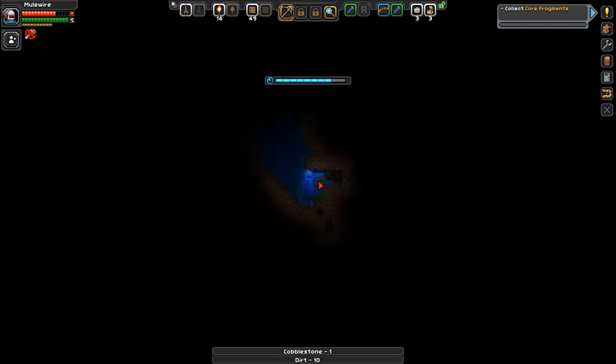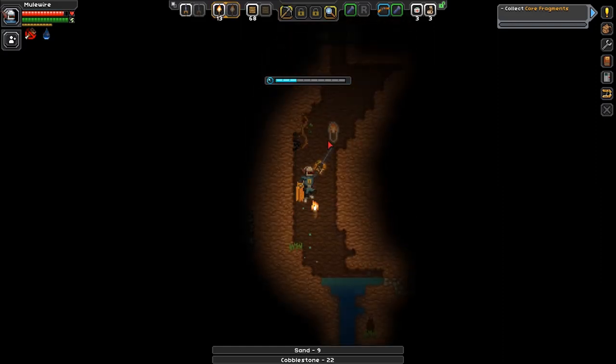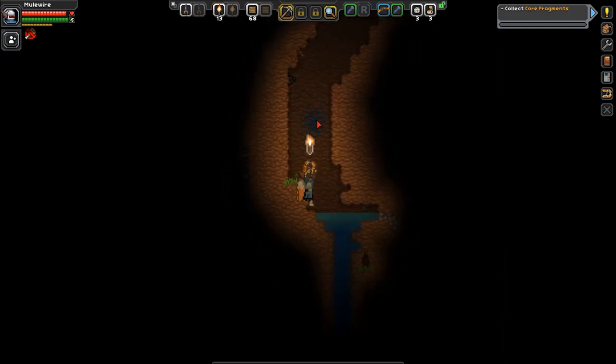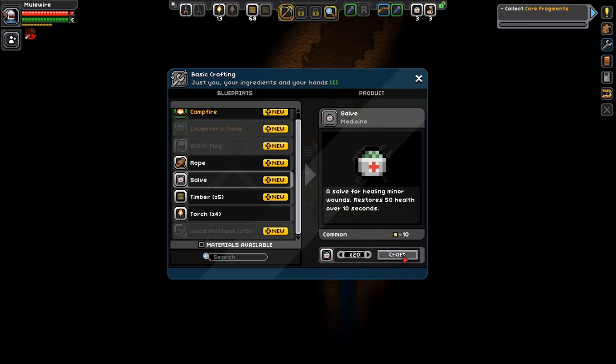We're gonna try and pick up what we can, too. Beautiful, beautiful. Going for core fragments. Shouldn't be too tough — you just dig down until you find them. Oh, we need air. Breathe deep, Muley. There we go. Let's craft ourselves some salve. We have a lot — oh, not that many. Maybe 20, so we don't have to craft it for a bit.